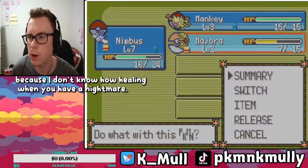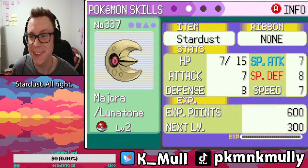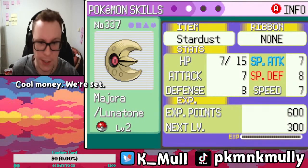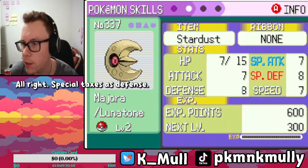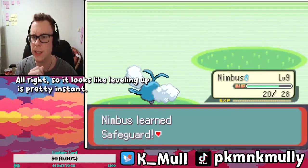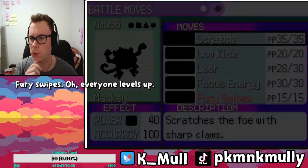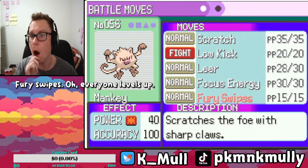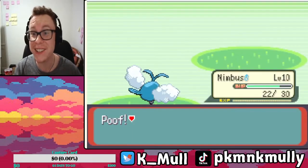Oh, you have an item — Stardust! Money, we're set. So it looks like leveling up is pretty instant. Fury Swipes — oh, everyone levels up! That is good to know.